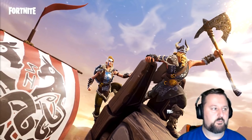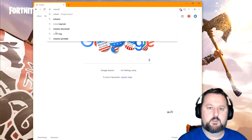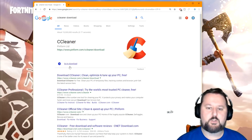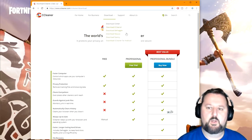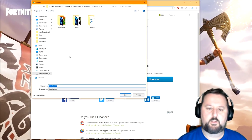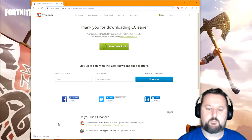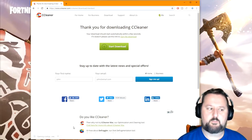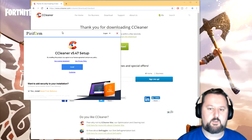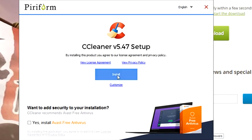Another thing you can do is run CCleaner. Search for CCleaner download — I have covered this in other videos. Go to the free version and choose Download. Once downloaded, throw it on your desktop and double-click to run it.